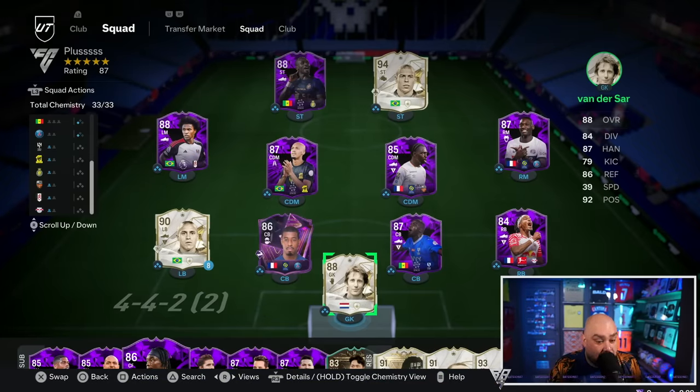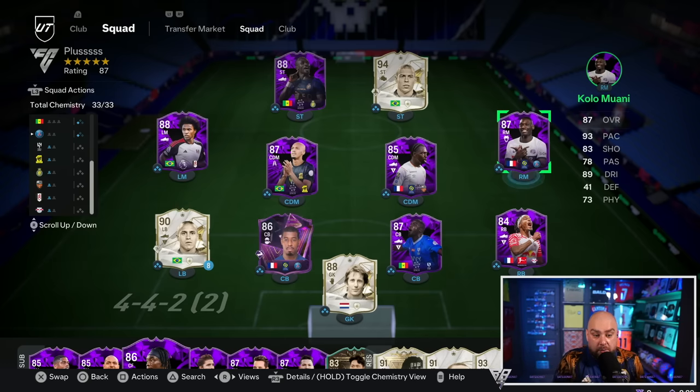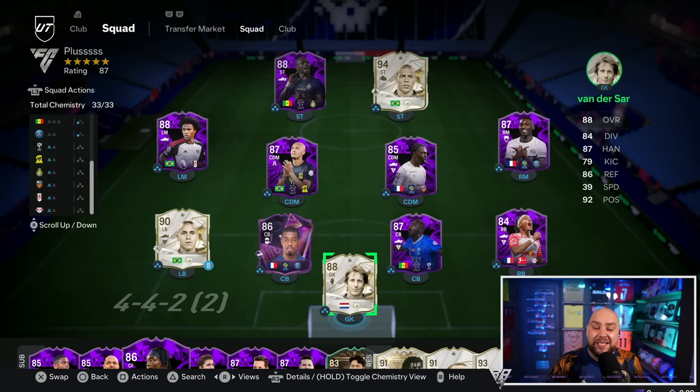We're going to play with some of these cards and see how they do. I think they're going to be absolutely amazing - they look like they'll play well. I'm really curious on Willian and Kolo as well. Team looks good. Let's hope the icons don't carry. We are playing FC Champions today on a Saturday morning, and if you guys have played FC Champions on a Saturday morning, you'll know how stressful this can be. There's no casual players playing this game.